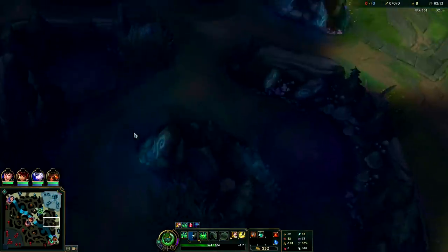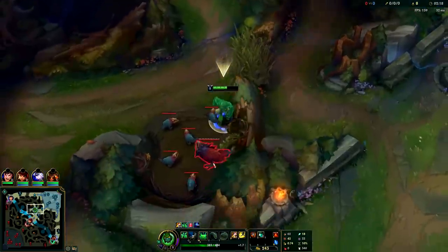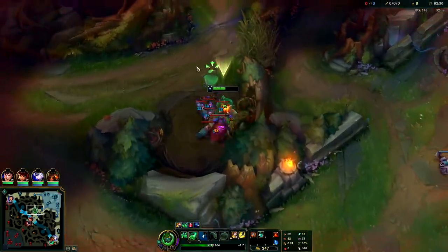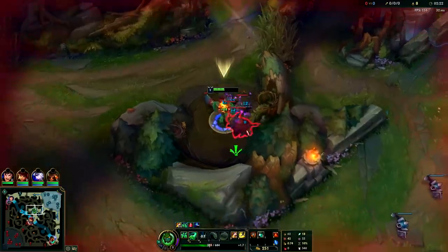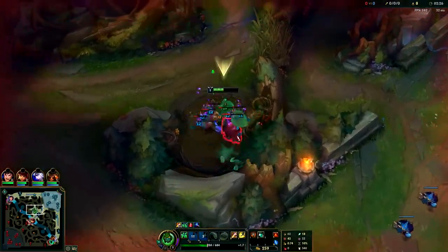We got our ward down, make sure we didn't get invaded starting blue side - we have all our bases covered. We started with bot lane for the best leash. We're gonna skip Gromp - Gromp takes the longest on Zac, I'd just skip that one in general if you're gonna play AP Zac. It takes forever.